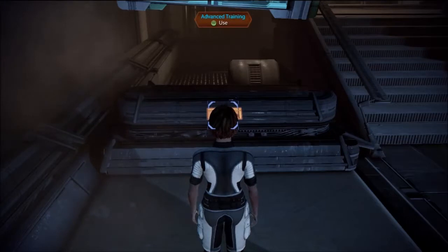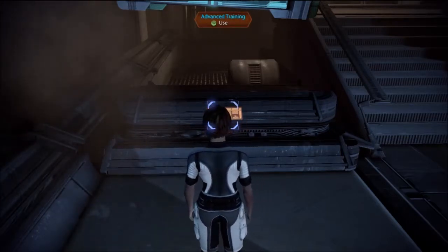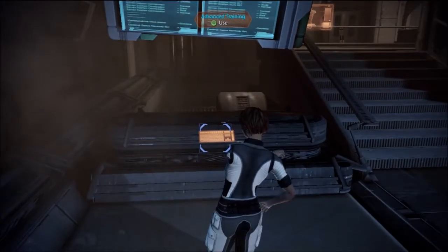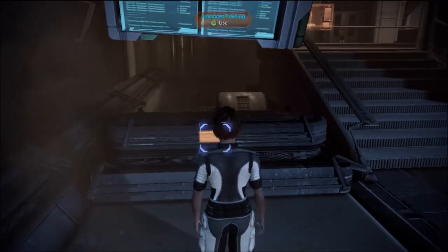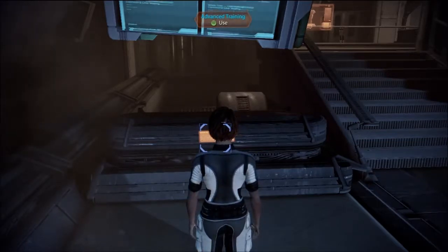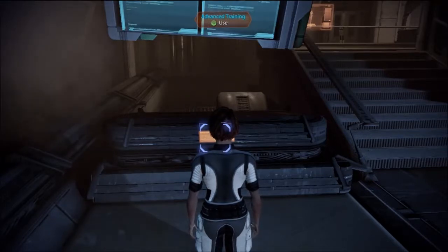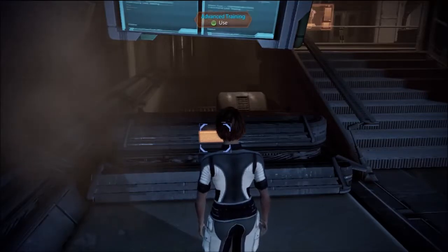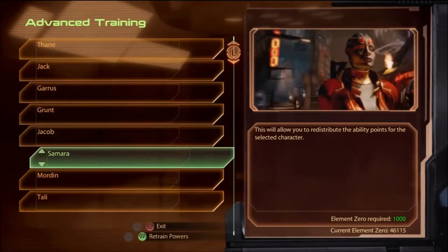When you complete Lair of the Shadow Broker you get access to an advanced trading terminal in the corner. This allows you to reset your squad mate powers, which is really good because in the main game they didn't allow you to do that. Some squad mates are stuck and you're basically forced to put a point in one of their powers, and generally their bonus powers aren't very good — some are actually quite detrimental to their gameplay.